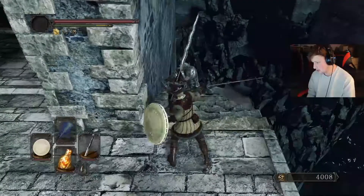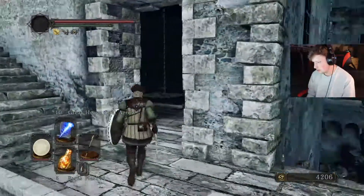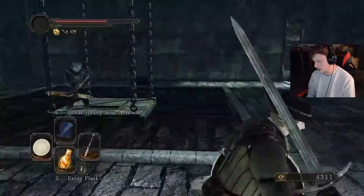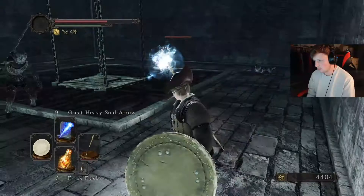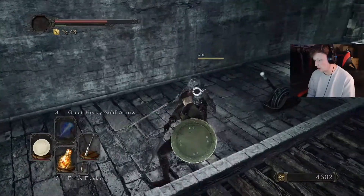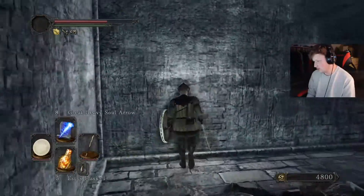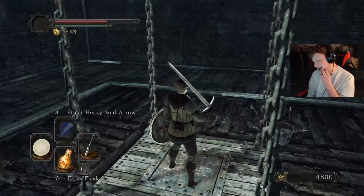I see your crossbow there buddy. Yeah, you sneak attack. Human Effigy — nice. Let's see if this is a good opportunity — nope. Oh, that does quite a bit of damage actually. Oh, that did counter damage, or the archers are just weaker. I don't think so because the other guy was an archer. Trying to use my sorceries, I promise. Bonfire elevator it is.